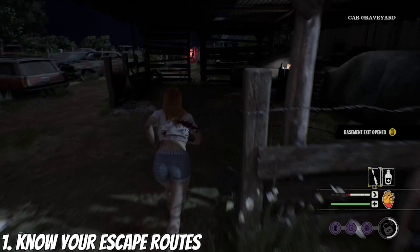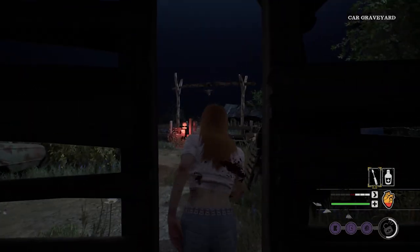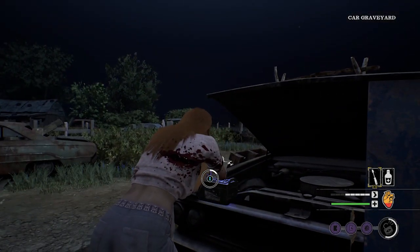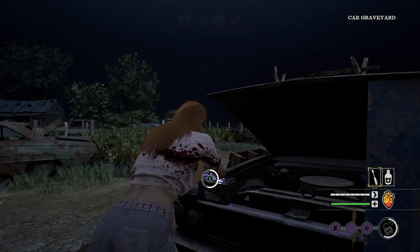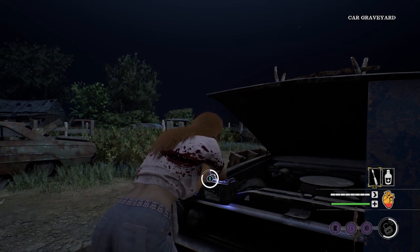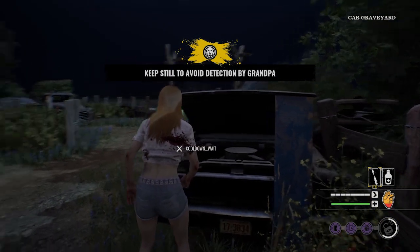Number one: knowing your escape routes. One of the most important things you need to know as a victim is how to escape from the family. There are four different exit gates scattered around every single map, and each of these exit gates involves you trying to solve a specific situation to escape out of them.